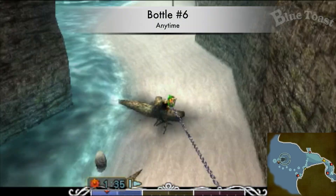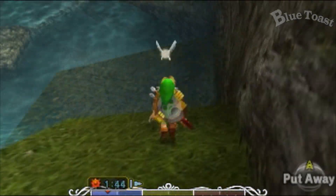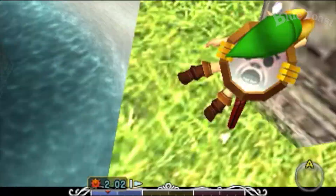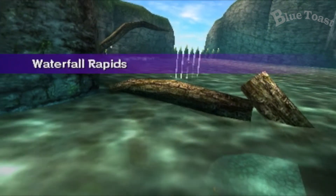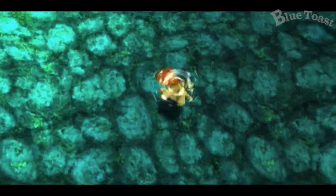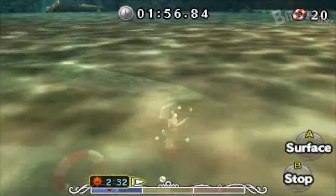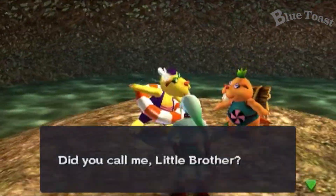At Zora Cape, you'll find a series of trees that you can hookshot. Make your way to the top to find the Beaver Brothers in Waterfall Rapids. If you beat both brothers, you will be rewarded with the bottle.